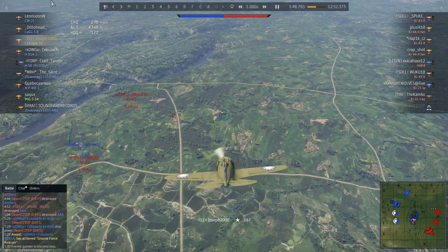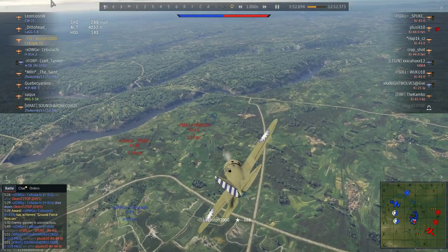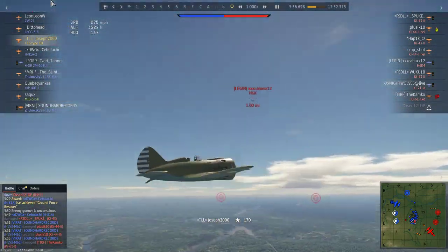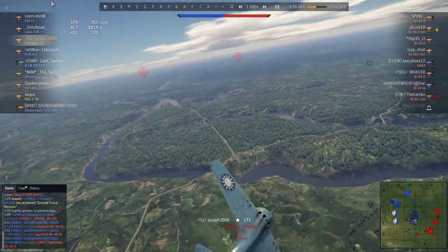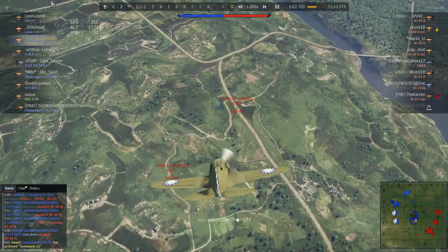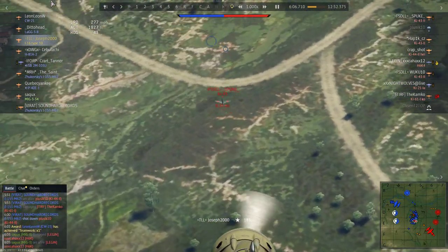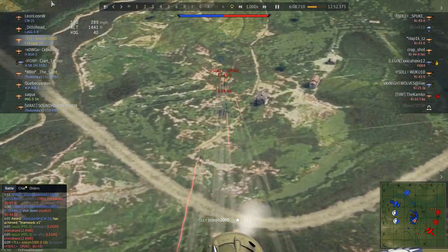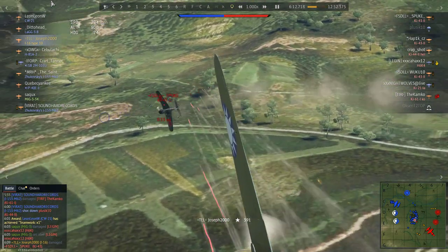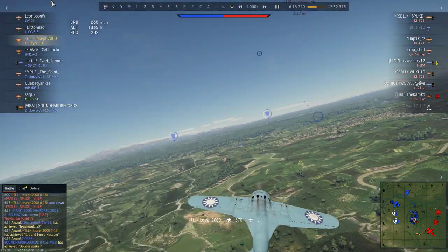At this point our H81 friend has been bounced by two Ki-43s. These are level 40-odd players, so they're pretty experienced. I had a rough idea they were squadded at this point. I dive in first, and there goes the first Ki-43 - snapped his tail off, first kill.